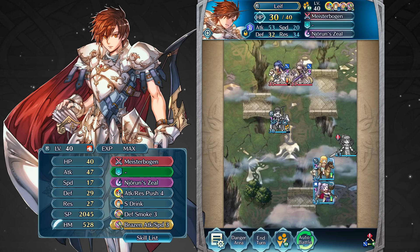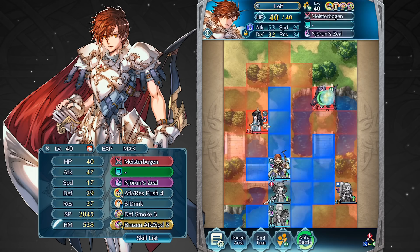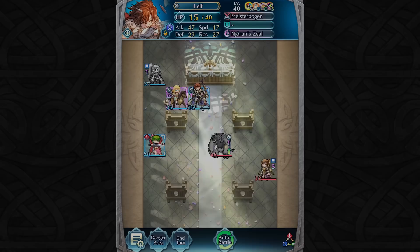For his team, I would suggest pairing him up with a strong defensive unit like Surtr or Idun to switch out after he's done attacking before the enemy phase begins. The rest of the team should support him with dancing to give him more actions a turn, healing to keep him healthy during his assaults, and a strong magic attacker to defeat the high defense units that are difficult for Leaf to kill himself.